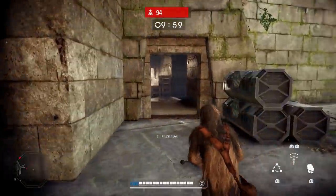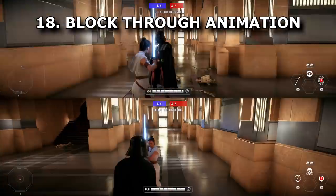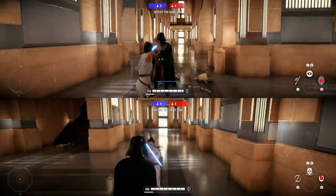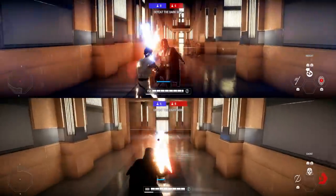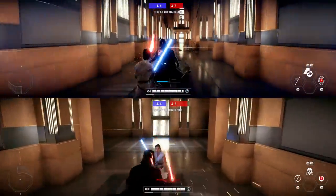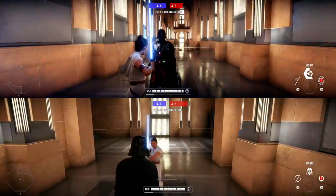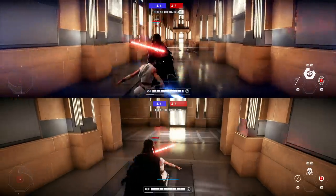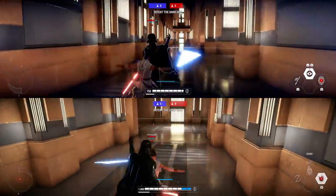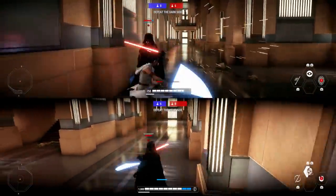Tip eighteen is that Rey's and Darth Vader's middle abilities can be activated while blocking, so you don't take damage during the animation. In the split-screen clips, you can see one character holding block while the other attacks furiously — I activate the middle ability and take no damage at all. Both Rey and Vader can have their middle abilities activated while still holding block.